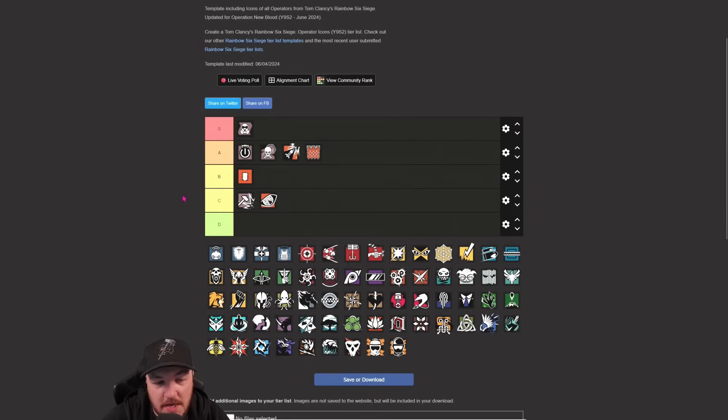Pulse probably sits in C for me. Only really viable on sites where you're going to be below - you couldn't really play him on a higher site effectively. Solid, gives a lot of information, but there's a long time between swapping the scanner out and putting it back. Does have the UMP but doesn't have the ACOG. Could make an argument for B but I'll put him in C for now.